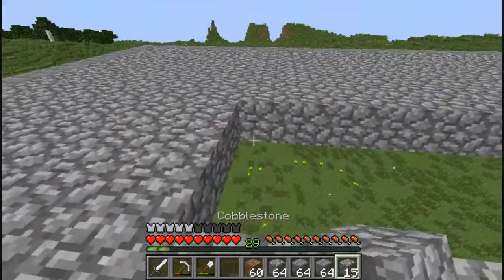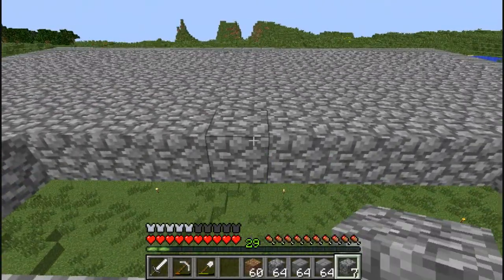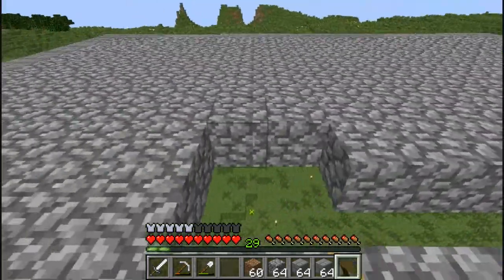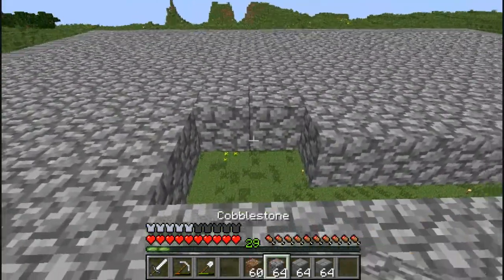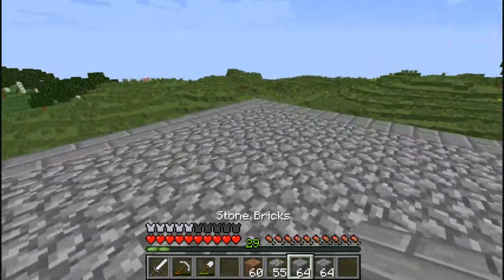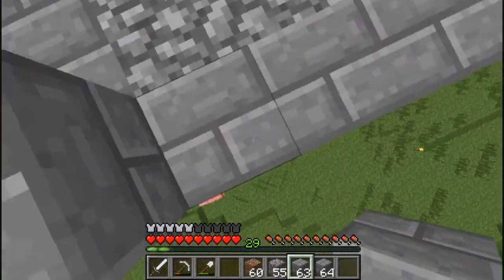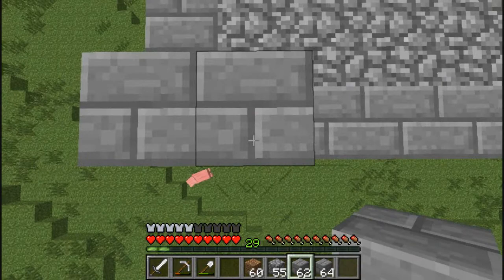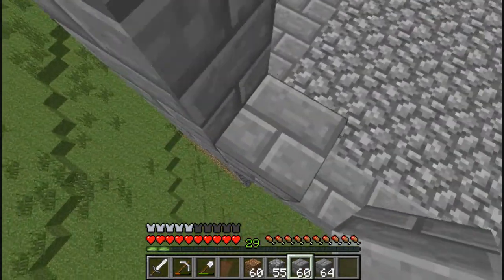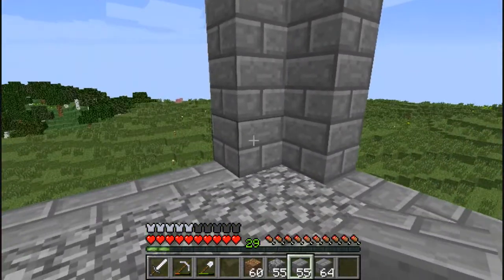So let's just quickly fill this in. I thought, while I'm filling this in, I'll talk about some of the goals I would like to achieve by the end of the year. I said this wall was three high, so altogether it's going to be four — one, two, three — just making sure that's how high it needs to be.